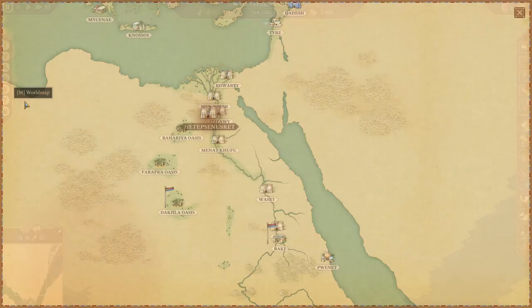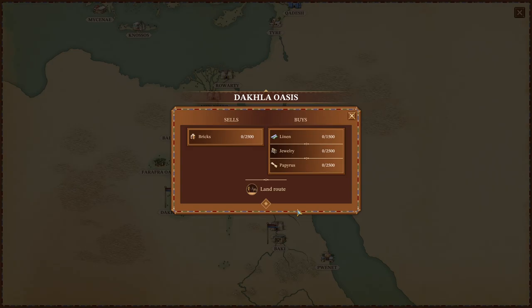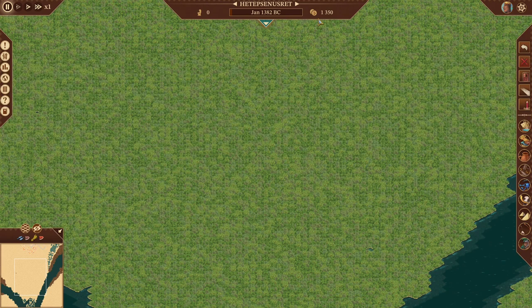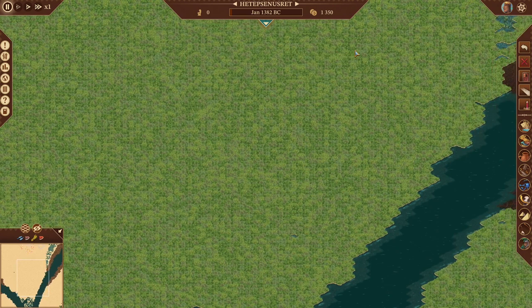Starting off with trading on the world map, it's very slim. We have basically Dakla Oasis, which will buy papyrus from us — let's go ahead and open that trade route now. And Baki, which will basically do nothing for us at the moment. We can start importing sandstone, but as you can see we only started with 2,000 deben. I am playing on hard mode with global labor pool enabled. Our first order of business is to make some money — it'll take a couple years to get on our feet, but once we get rolling we'll start unlocking cities and rolling in the dough.